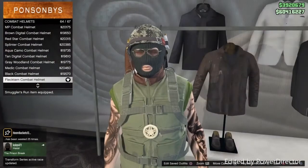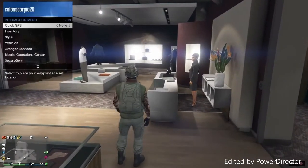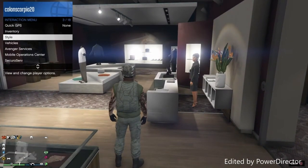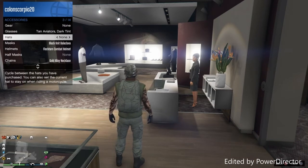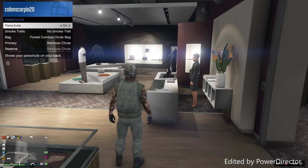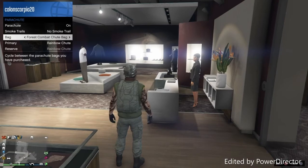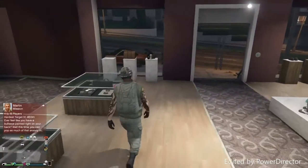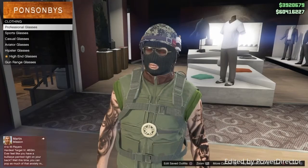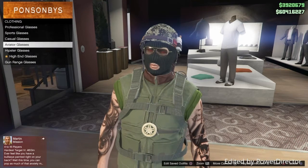You could choose to put glasses on or a mask with this. Also, you want to put your parachute on via the interaction menu — go to style, then down to parachutes, and make sure you equip the forest combat bag, the green one.